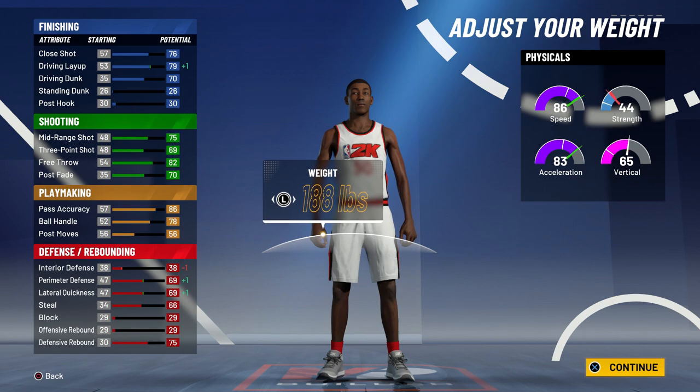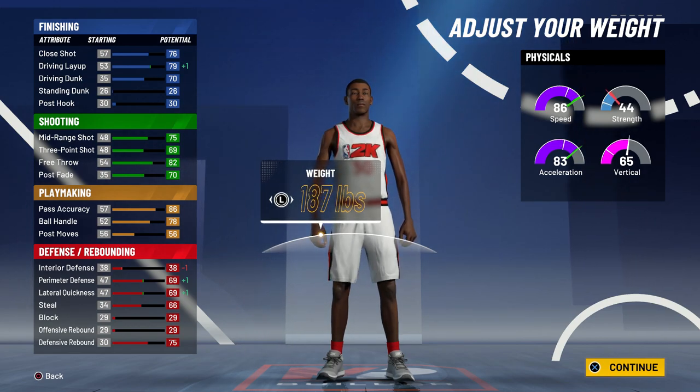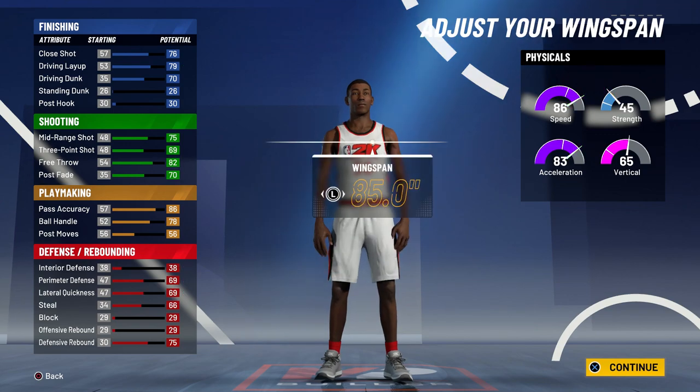For the weight, you don't want to go minimum. Surprisingly, you actually want to go five up from minimum — you do get some plus ones on the left; your speed and acceleration go up. But if you go to 190 instead of 185, you still keep all those plus ones but your strength goes up by one. It's definitely better to have one extra attribute point just in case.